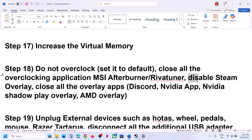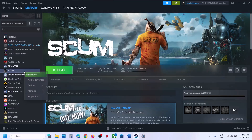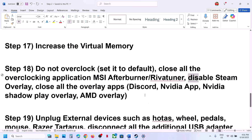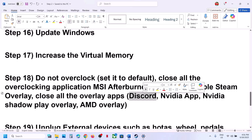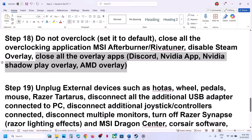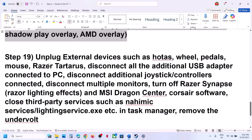Disable Steam overlay: go to Steam, right-click on the game, select Properties, go to the General tab, and turn off the option that says Enable the Steam Overlay While in Game. If you have Discord running, go to Discord settings and turn off overlay. If you have the Nvidia app running, go to Nvidia app settings and turn off the Nvidia overlay. Close all overlay applications and then launch the game.